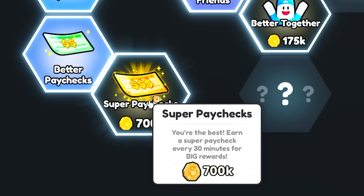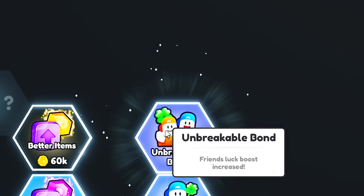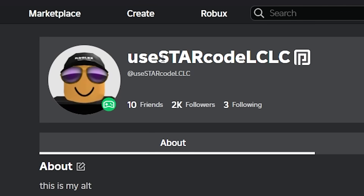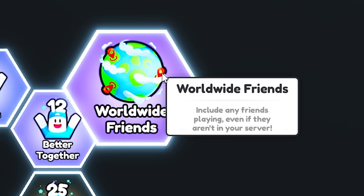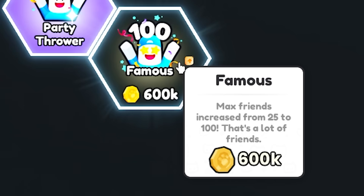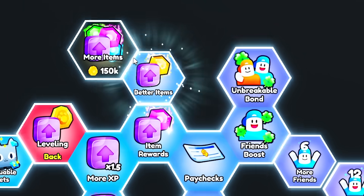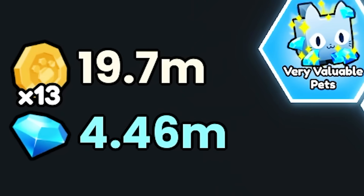Better paychecks - get a raise, more coins. Super paychecks - earn a super paycheck every 30 minutes for big rewards, definitely want that. Unbreakable bond - friends luck, but we're going to get some friends on this server. Better together - includes any friends playing even if they aren't in your server. Right, I need lots of friends on this account. This is my new account, use starcode OCOC - I've only got 10 friends at the moment. If you want to be my friend send me a request so I can get worldwide boost from all of you. Party thrower - max, let's just max this out. I'm now super OP. Better items and more items when leveling up. This tree is complete and we still got 19 million left.